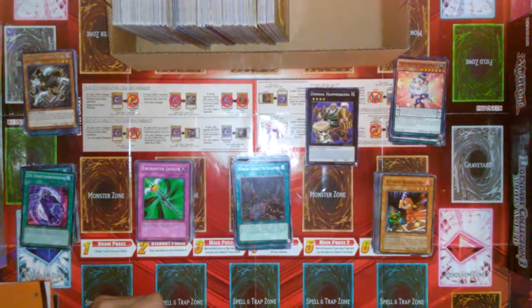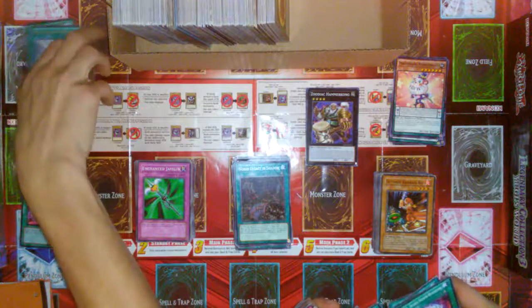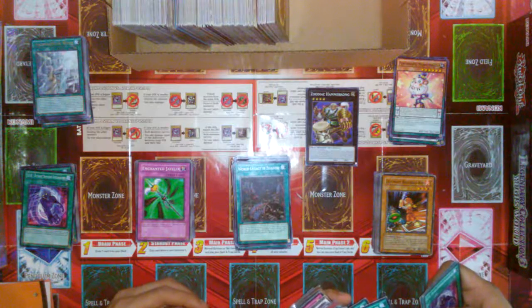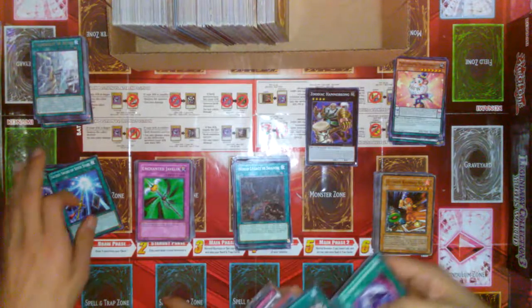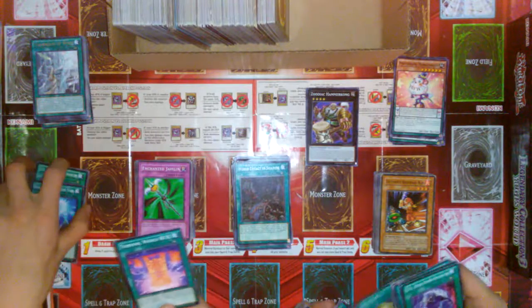Another big stack of stuff. So we got another DDR. Some rares — we have Mausoleum of White. And Weight and Zen Measures. Sacred Sword of Seven Stars — never heard of that. Banish one level seven monster from your hand or face-up on your side of the field, draw two cards. Oh, that sounds broken as crap. Turbo World next? I've heard about it but never seen it.